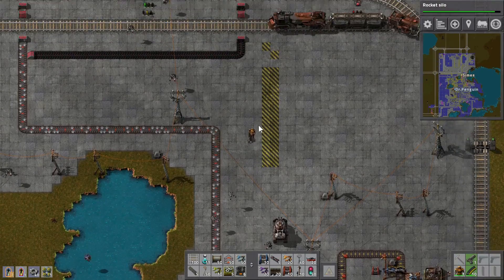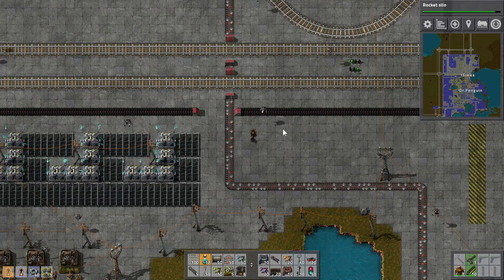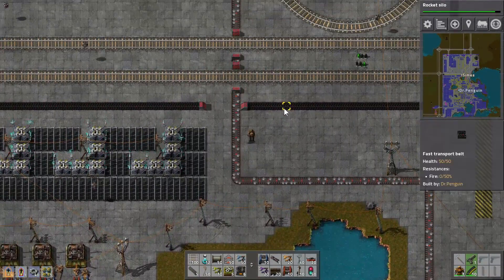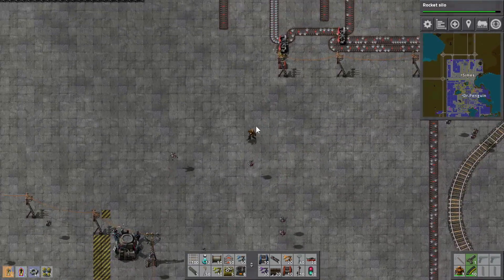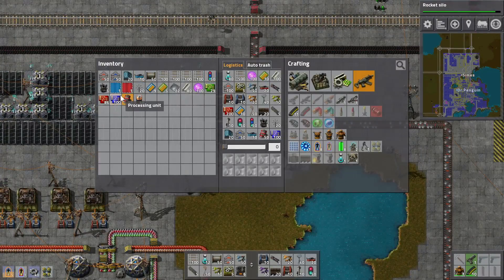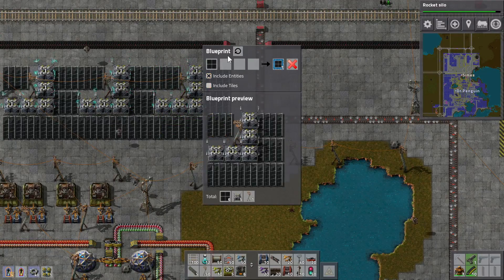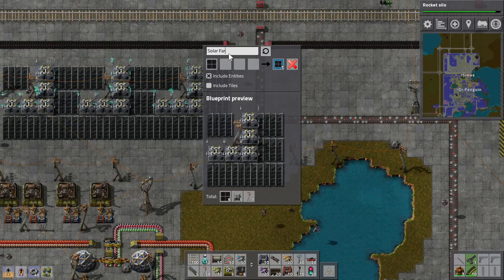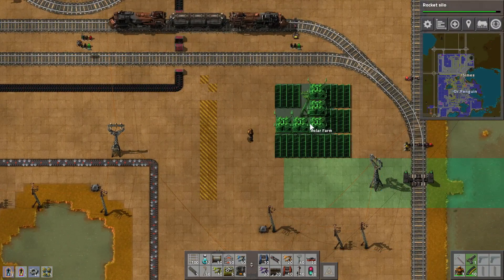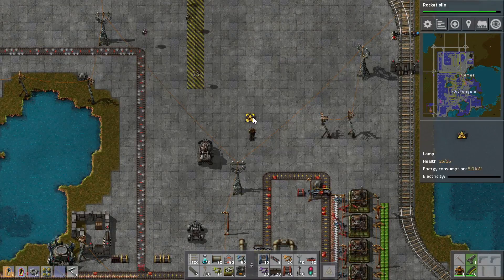We're waiting for the rocket silo — research is just trundling on. We've got space where the rocket silo is going to be, which is this big space here. I'm going to make another solar farm blueprint, just because I lost the last one. I'll place some more solar farms around the place — I've just removed a load of water which I've now replaced with solar farms.